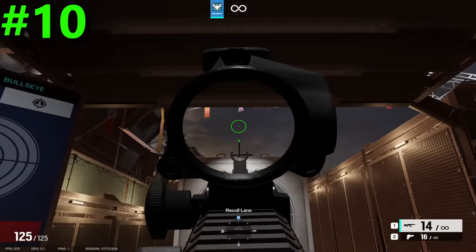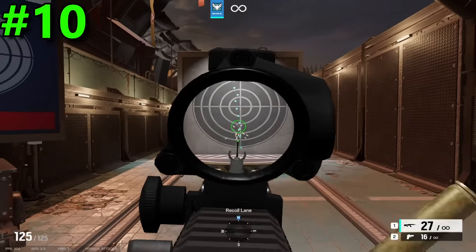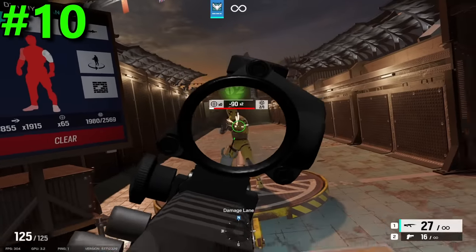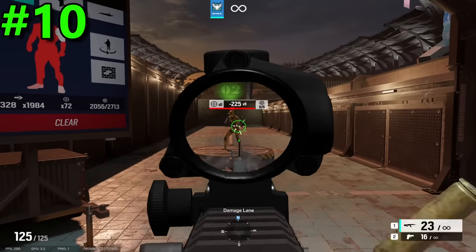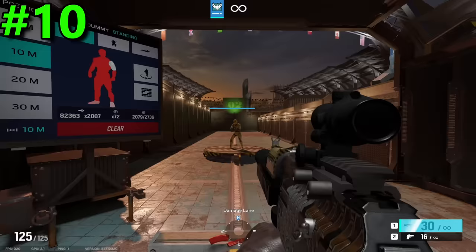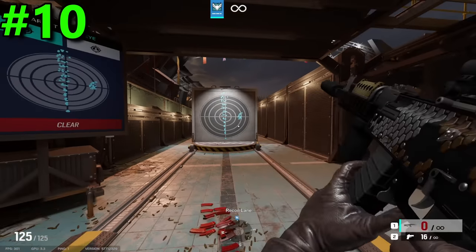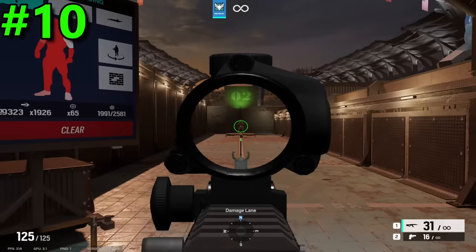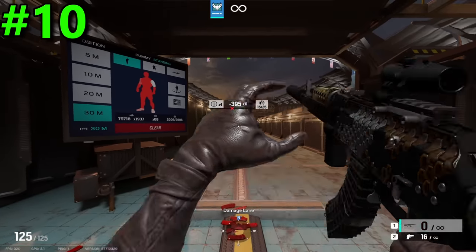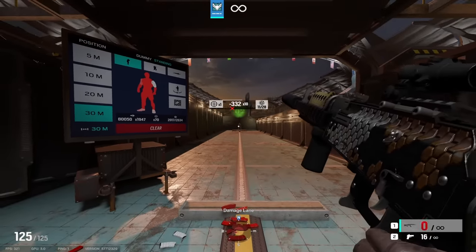Now that we arrive at the 10th spot, we are finally starting to get close to the heavy hitters. This spot is filled by the beloved M762, available on Sophia. This weapon is extremely solid — it has a high damage of 45, an average fire rate of 730, and a good capacity of 30 rounds per mag. Its moderate recoil won't cause you to lose any gunfights. Its horizontal recoil can get a little jumpy at times, but within medium and close ranges, you should be fine. It only begins to suffer when taking long range engagements, but these are so few and far between in Siege that it won't really matter. Overall, this is a really solid pick on the attacking side, and you can't really go wrong with it.